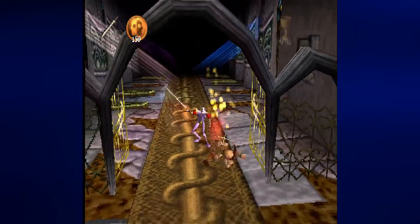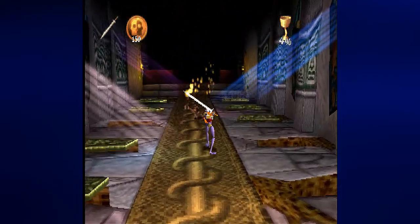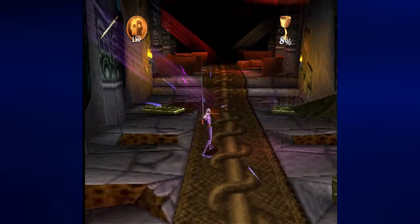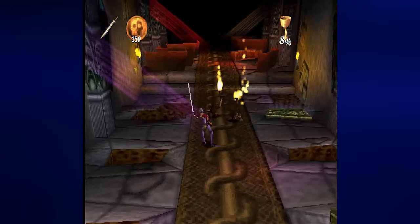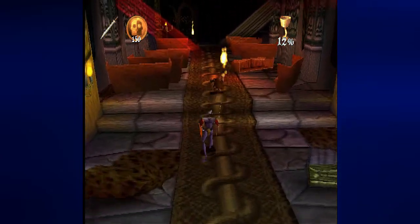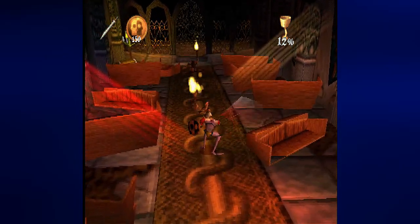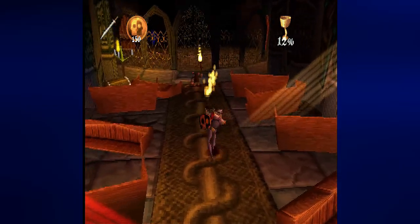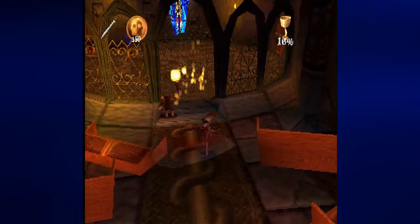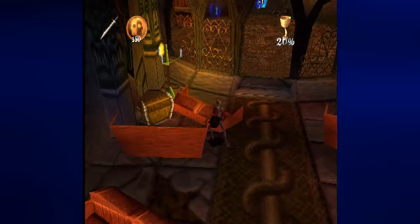If they could actually approach me and try to hurt me, I'd have an okay time here. But they just want to run all the way to the pews for whatever reason. Are you just going to approach me finally, or are you just going to run all the way to that gate? I don't know exactly what you're trying to do. These enemies act a little weird sometimes.